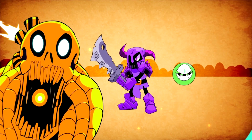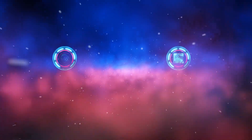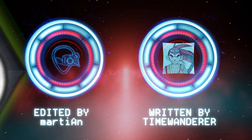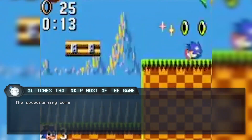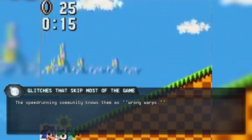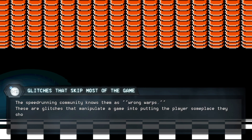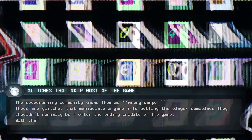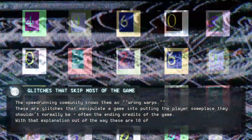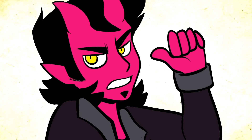The speedrunning community knows them as wrongwarps. These are glitches that manipulate a game into putting the player someplace they shouldn't normally be, often the ending credits of the game. With that explanation out of the way, these are 10 of the most incredible wrongwarp glitches in any game. I'm Hellbent and today I'll be your narrator.